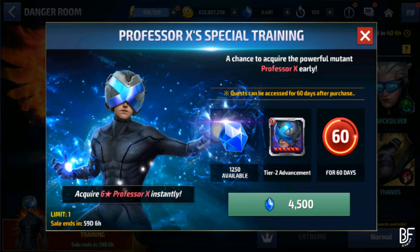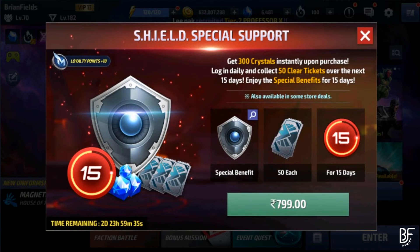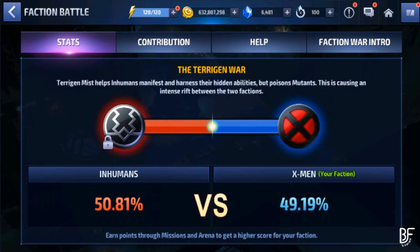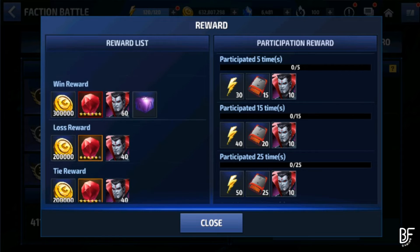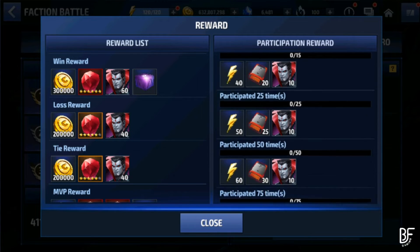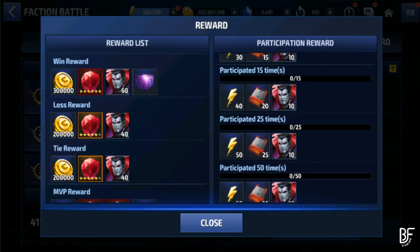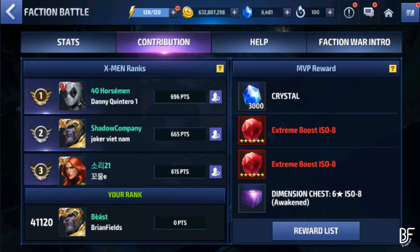As far as Mr. Sinister is concerned, you will get him for absolutely free just by doing your faction battle. You can use a mega Tier 2 ticket on him as well — that's up to you, since we quite often get those mega Tier 2 tickets. You can use one of those to Tier 2 Mr. Sinister and you absolutely don't need to pay a single penny to unlock him. Then you can slowly use your rank-up tickets to rank him to six-star. If you have a spare mega Tier 2 ticket, use it on him — that's the best way to rank up without spending your hard-earned money.